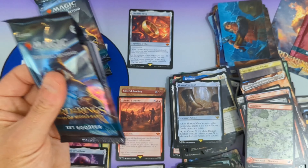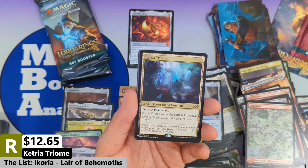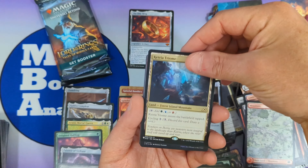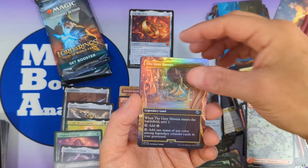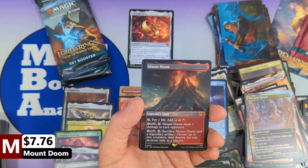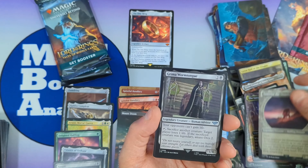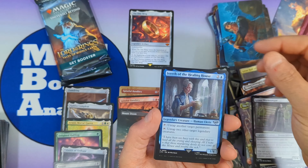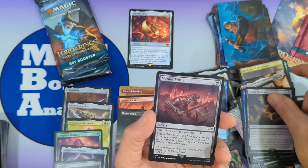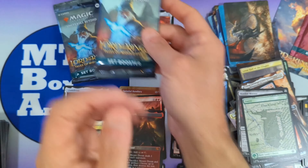We're down to three packs here. Will we see a Bowmasters? Not yet, but we do see Kiora the Crashing Wave coming in from the list — a really good hit, one of the higher-value list cards. We're going to see The Gray Havens foil borderless with Press the Enemy, followed by Mount Doom as a mythic — very nice, does hold some value around eight dollars. We'll put Mount Doom over here with our Spiteful Banditries. Then Samwise the Southwarted, Grim Wormtongue, Iorith the Healing House, Éomer of the Riddermark, Easterling Vanguard, Surrounded by Orcs, Orcish Medicine, Mordor Muster, a forest, and another non-signed art card.